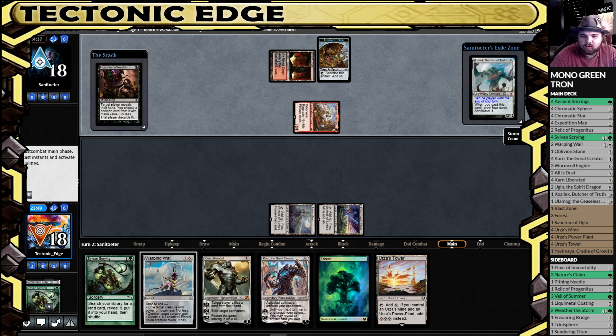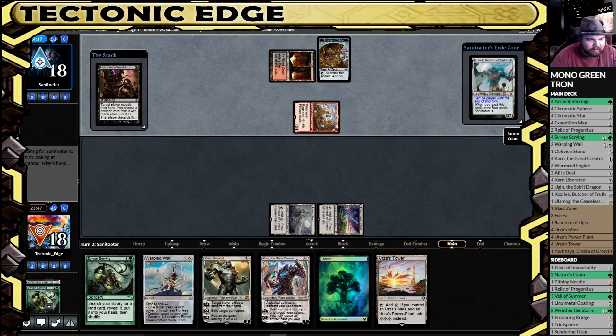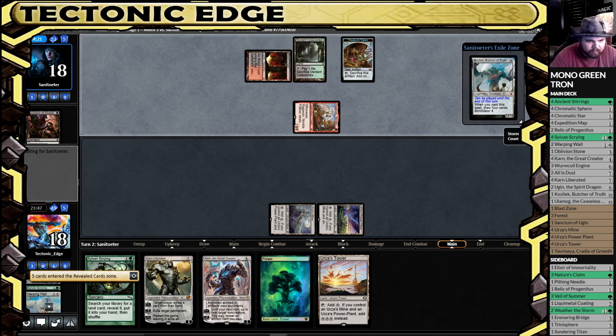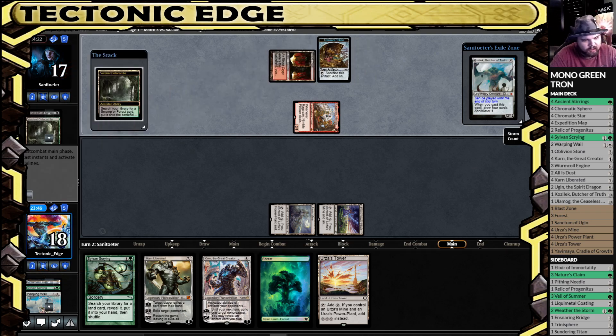Well, they managed to exile the Kozilek — that's a little interesting. They're going to take the Warping Whale. Jund colors — interesting.